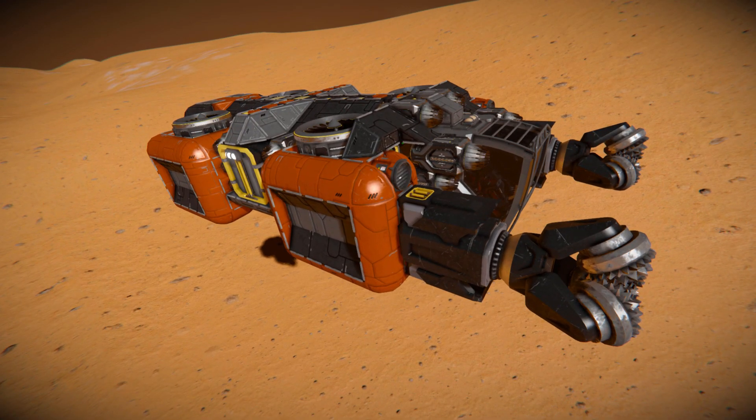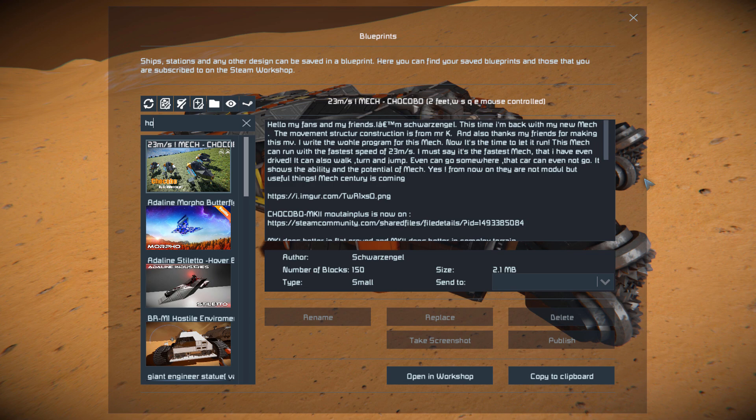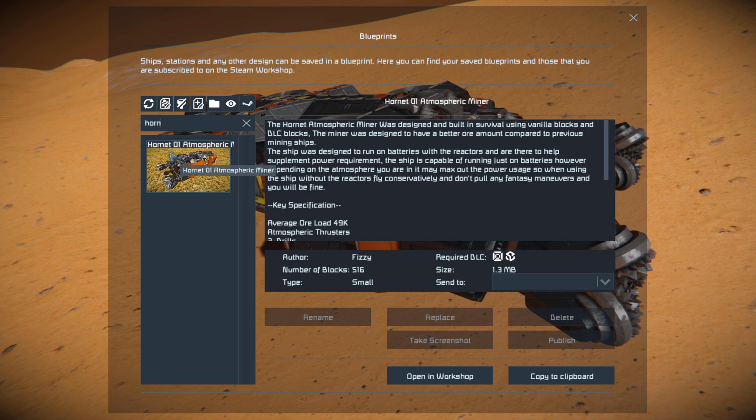It's a very small, very compact miner with everything you would expect, from ejectors to easily configurable sorters, and it all comes in a very short shape, allowing you to store it in a very small hangar. Pressing F10 and finding it in the spawn menu, the Hornet is only 516 small blocks, using the Decorative Block DLC pack and the Sparks of the Future DLC pack.